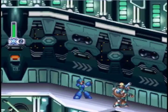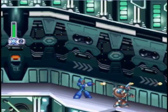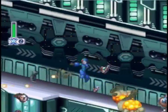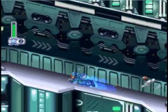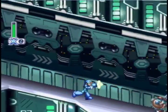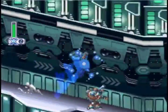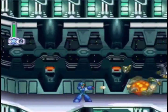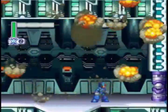Now this is a great example of bad level design. You can't shoot down with Mega Man. So you either have to fully charge a shot to hit him, or just jump over to the other side and go behind him and hit him. If you want to make a Mega Man level, do not make it go downhill.